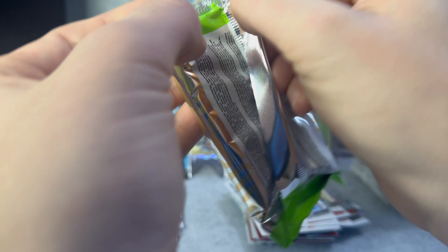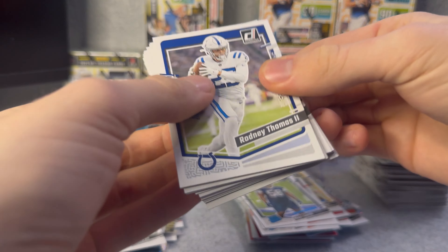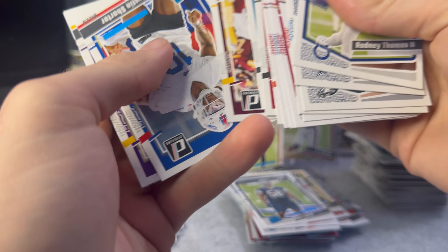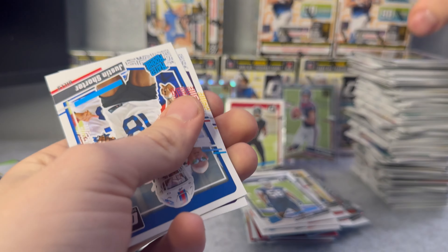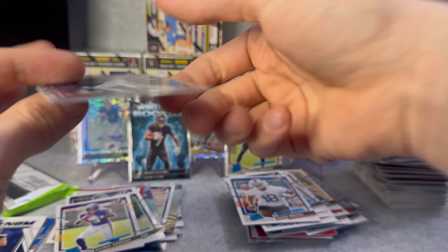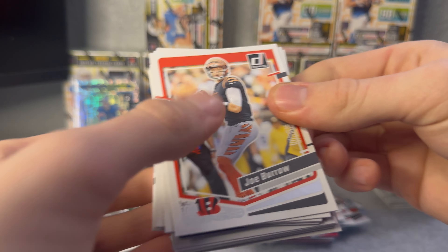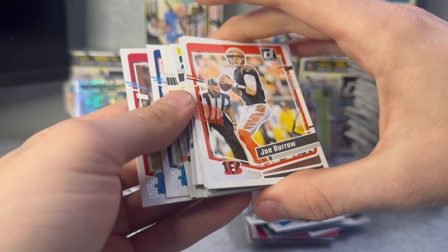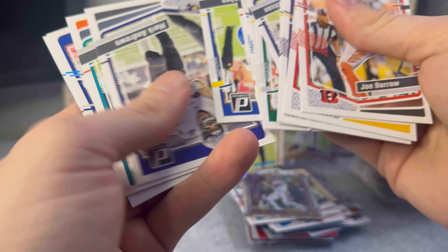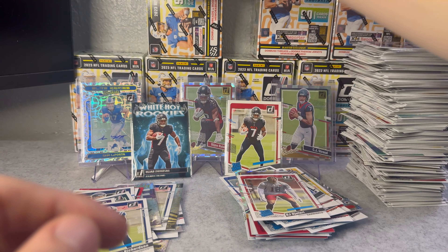Two more packs in box four. Rodney Thomas off rip. We got Justin Shorter first rated rookie, Jordan Addison, and Kurt Cousins on the Dominators. Come on downtown - no downtown. Another Anthony Richardson, BJ Ojalari - let's see, from LSU.